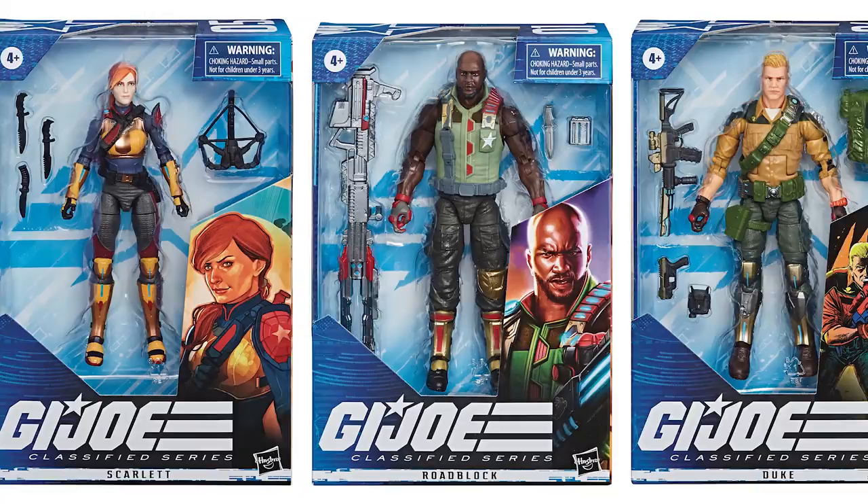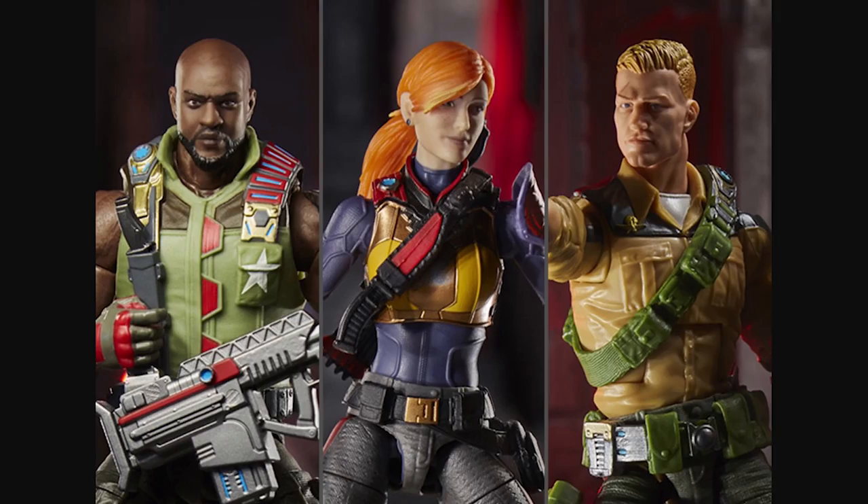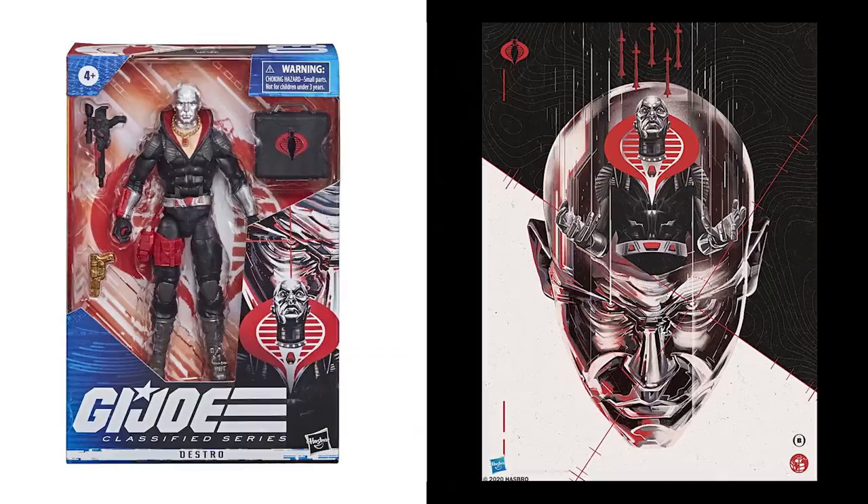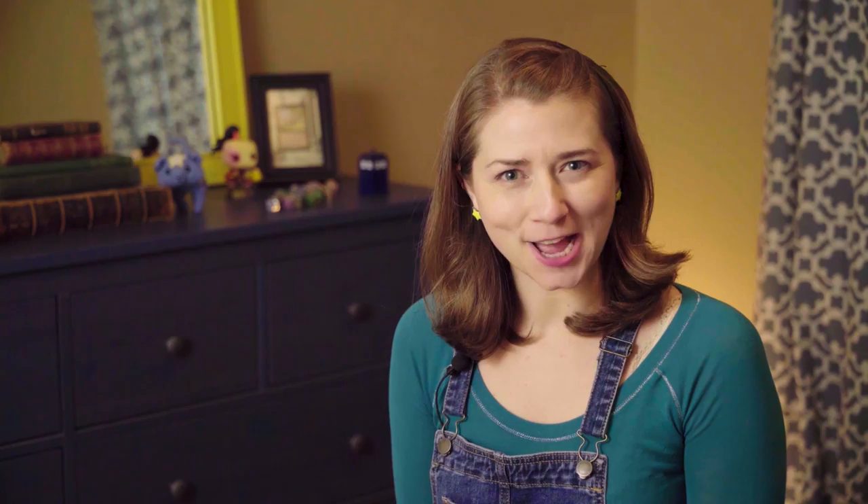During the last week of March, Hasbro announced and opened pre-orders for the next figure in their upcoming new G.I. Joe Classified line of six-inch action figures, which reintroduces characters from the 1980s toy line just in time for the franchise's 40th anniversary. The newly announced fifth and final figure in this first wave is Destro — also the first character of the Cobra terrorist organization to be unveiled. The packaging for the Destro figure includes artwork done by Oliver Barrett — the same Oliver Barrett who produced much of the artwork in Restoration Games' Unmatched titles.